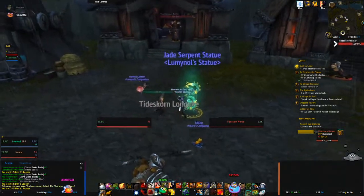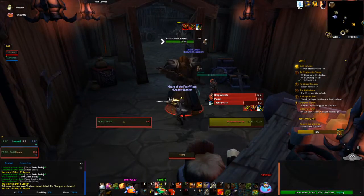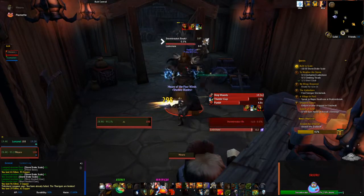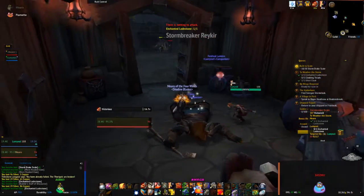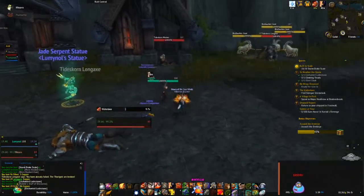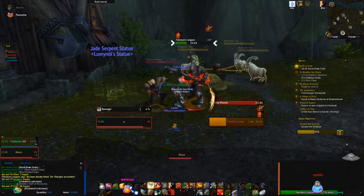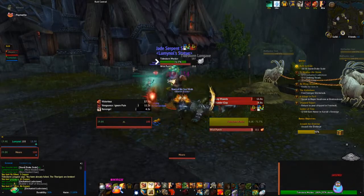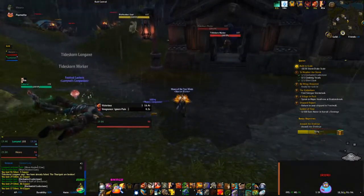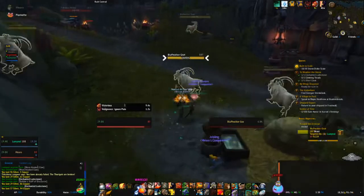Death Knight Unholy and Affliction Warlock both had the exact same questline for their weapons. The priests were pretty annoyed by the end of their order hall questline because it seemed like it was building up — and then the paladins come in and just save the day. That'd be pretty annoying. It's like, 'oh cool, thanks.' The Death Knight questline was actually really cool. The last quest kind of scared me, but it made me happy at the end.